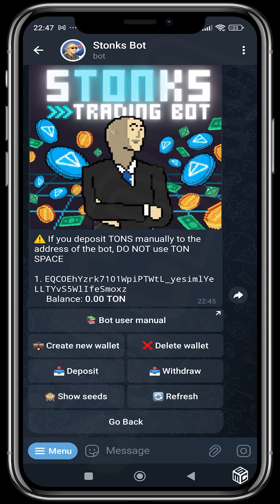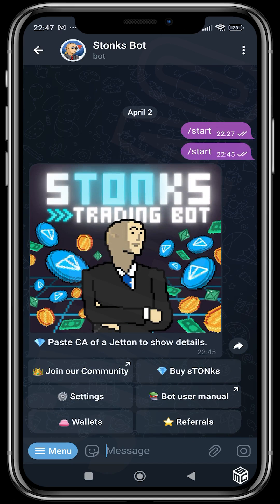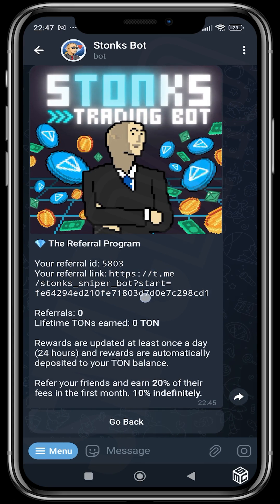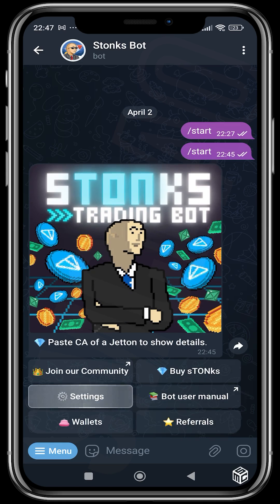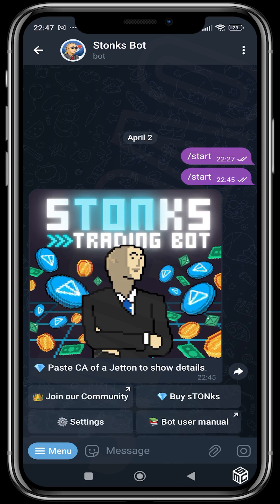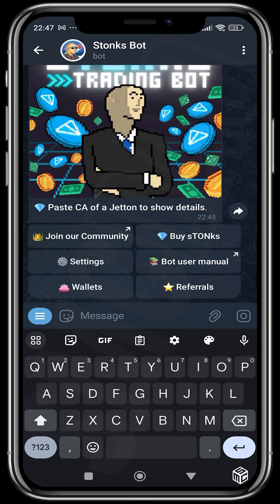Here is where you access your seed phrase and where you can refresh. You can also refer people using your referral link — you can see your referral ID, number of referrals, and the amount of TON you've earned. When you refer friends, you earn 20% of their fees in the first month and 10% indefinitely.